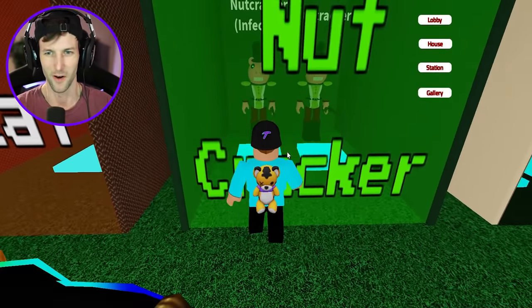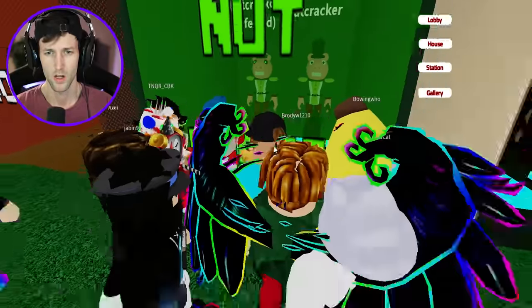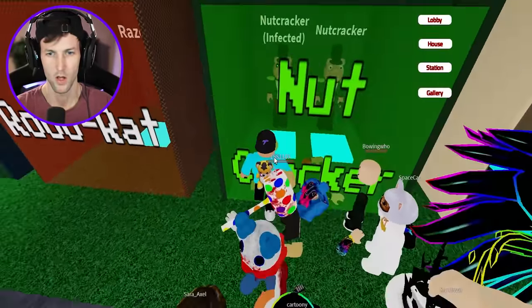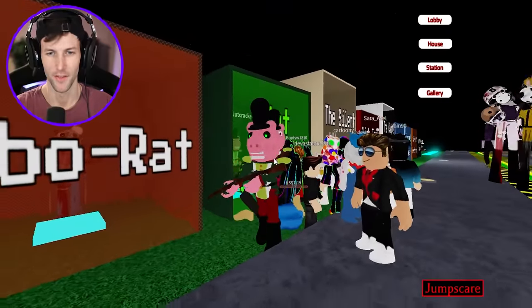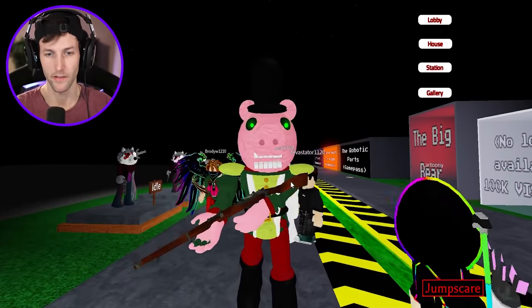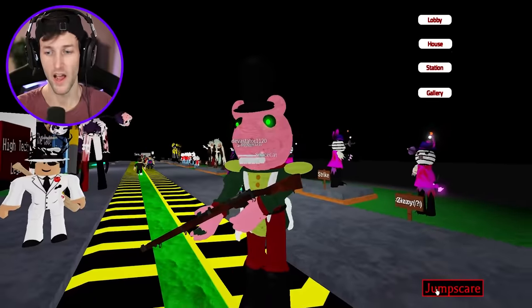Let's do the infected one! I have the badge — let me in! It's not oofing me but it's not letting me go inside; maybe there's too many people. Wait — that guy did it, there we go! The Nutcracker — look at his teeth! Chomp chomp chomp. He actually has a musket — and he's blasting you! These skins are so cool.